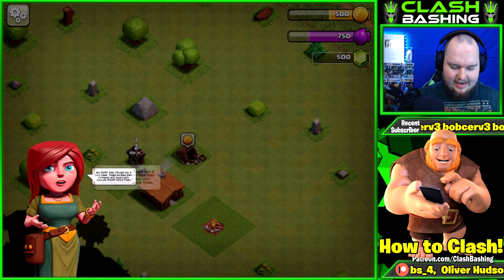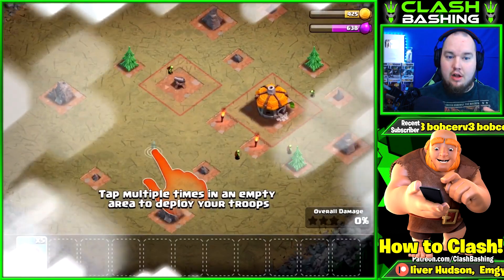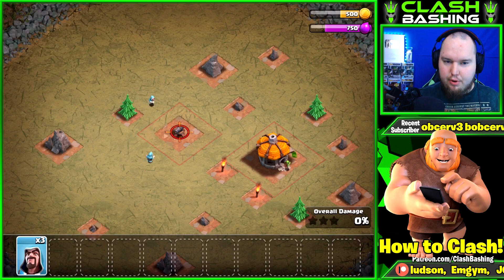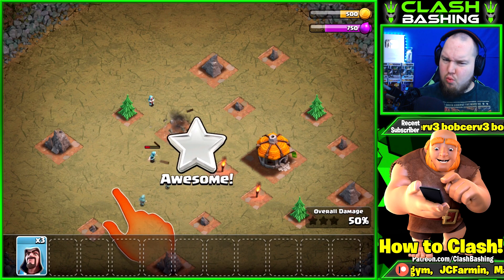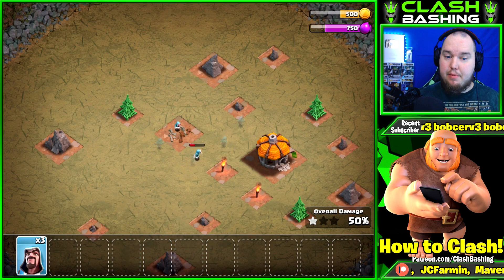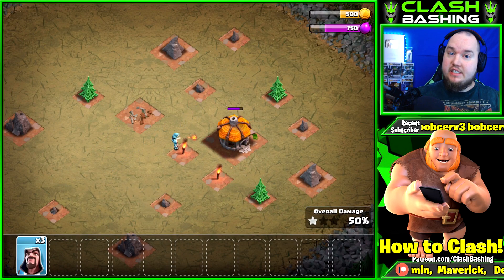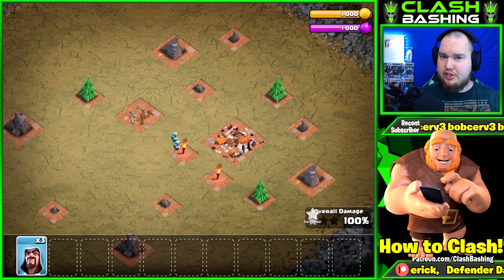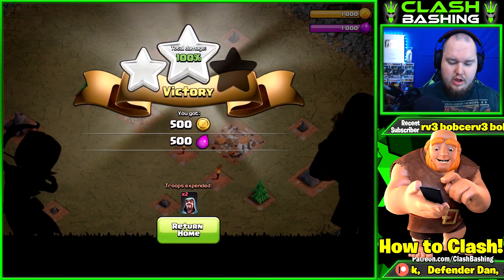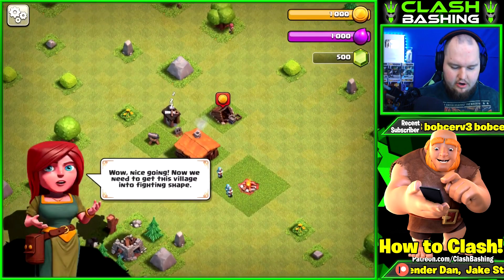All right, we got our cannon up and we're going to take out the goblins. Here's a little secret with the wizards: don't put all five wizards in. You only need two wizards to take out the cannon effectively. If you put one in, that wizard will get taken out, but if you put two in, it'll take the cannon out effectively, saving you three wizards so you can use them to farm until you unlock them. We get a three-star on the goblins!